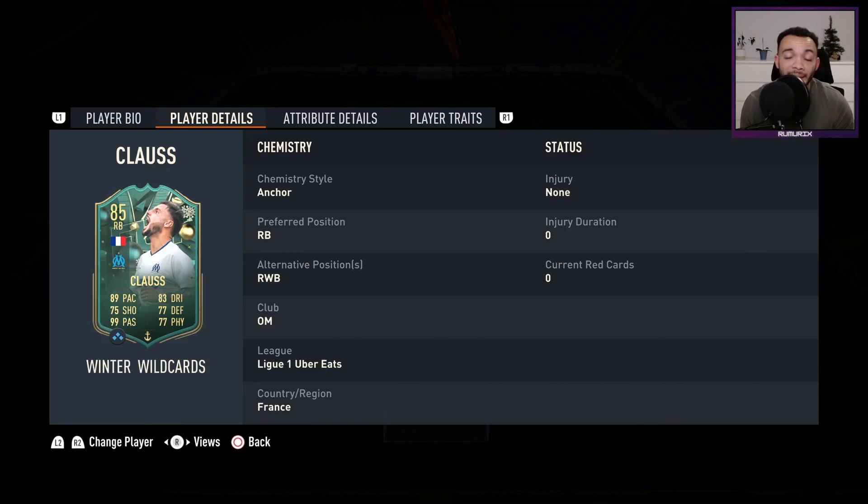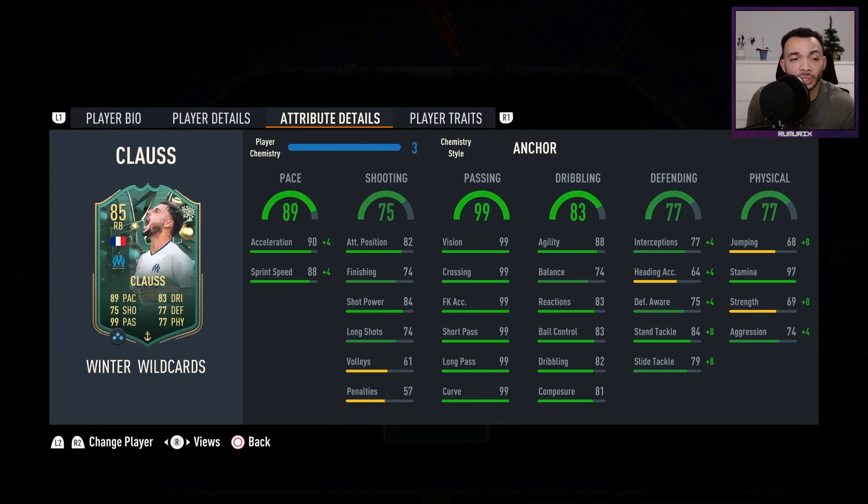He can play right back or right wing back. His club is Marseille — he's got the Ligue 1 links and the French links. I've stuck an anchor on him initially, we'll see if he's fast enough with that. It boosts his acceleration up to 94 and sprint speed up to 92.